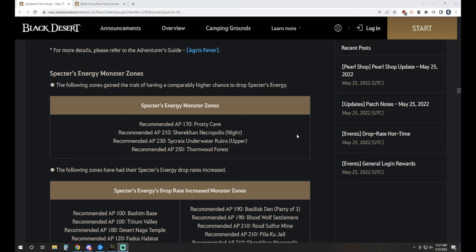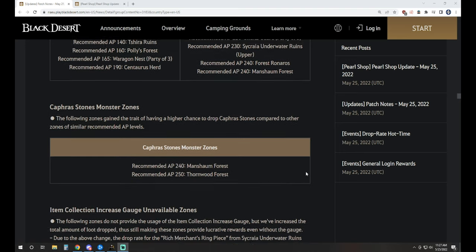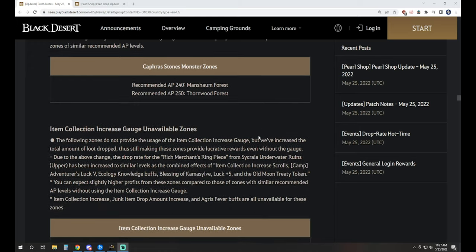Specter's energy monster zones kind of come up to the level of what Thornwood has been: Pradi Cave, Shere Khan at night, Secreya Upper, as well as ones that had just increased across the board. Caphras stone monster zones are Manshams and Thornwood now. These aren't going to be like Olens or Gyphon Underground, but the amount of caphras they now drop was brought up compared to other places at those AP levels.